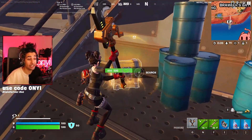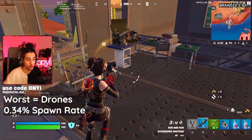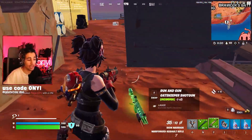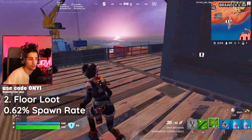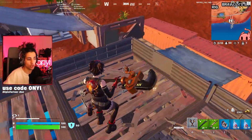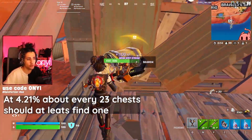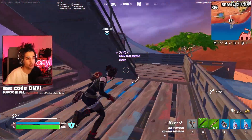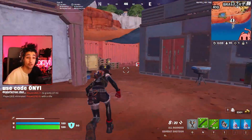Golden loot drone POIs actually have the lowest spawn rate at 0.34% — super low. Floor loot has the second lowest spawn rate at 0.62%, so not as bad as golden loot drones but still pretty bad overall. About every 23 chests, if you're searching chests to look for this item, you should probably run into one. Hopefully we'll get one sooner rather than later so I can give you some gameplay, and then I'm going to go over all of the stats for this brand new item.